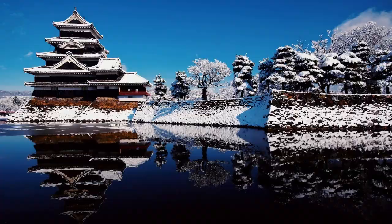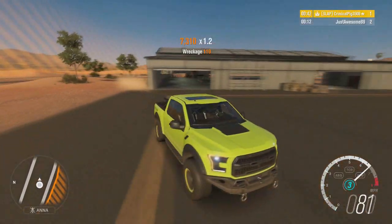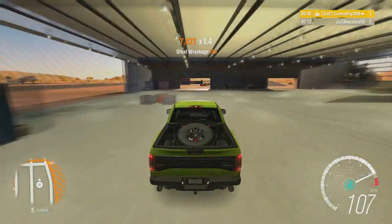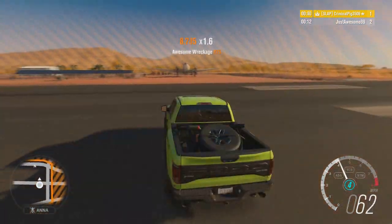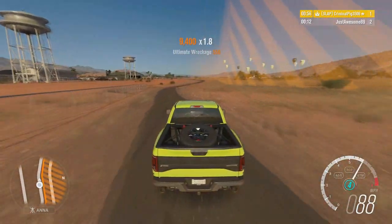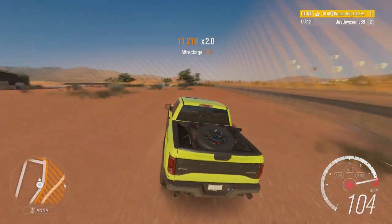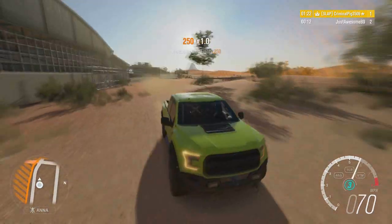Also in Forza Horizon 3 we saw rivers going across the roads which reacted to your car, a bit like Forza Motorsport 6 had dynamic puddles for the first time — if you crashed through them it would make you aquaplane. The water in Horizon 3 was similar but puddles on the road didn't quite do that, so maybe in Forza Horizon 4 we'd see road puddles that affect your car's handling and make you aquaplane.